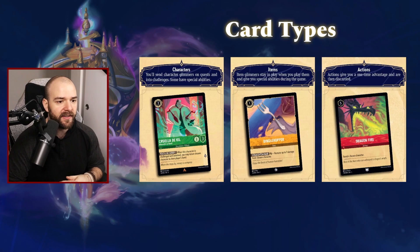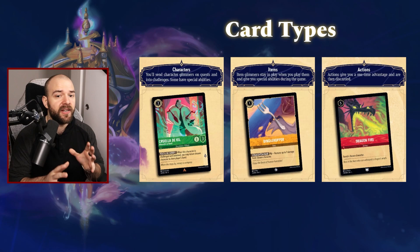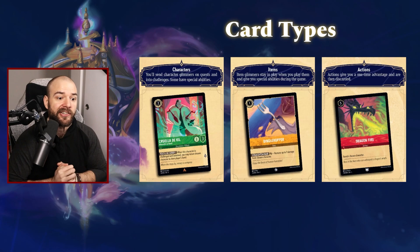The third type is the action card. They give you a one-time advantage — they're one-time use, like spell cards. Here, they are called actions. Not every card can be played in your inkwell. Specifically, like we see with Dragonfire here, it does not have the spiraling icon around the cost, so you will not be able to put it in your inkwell.